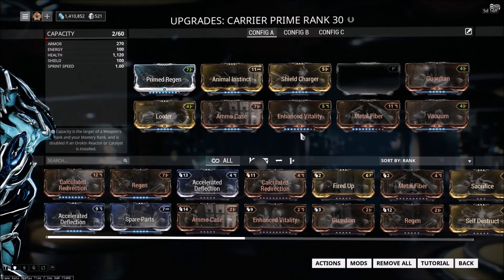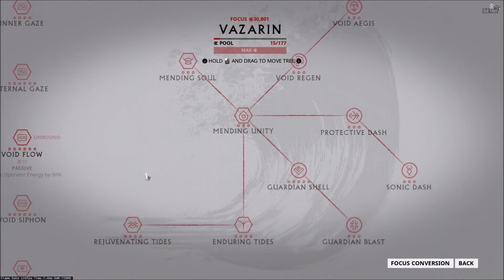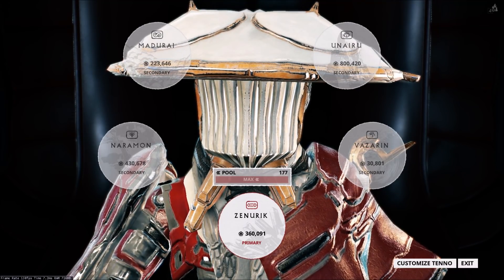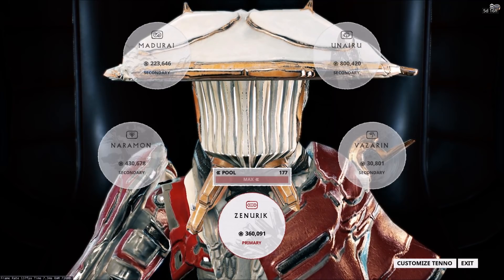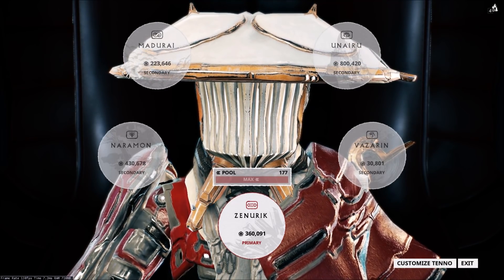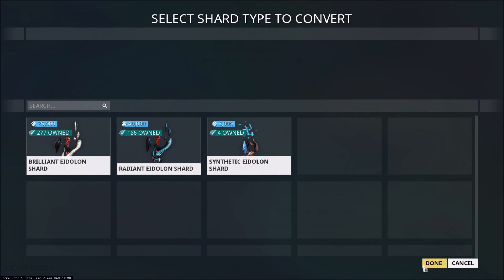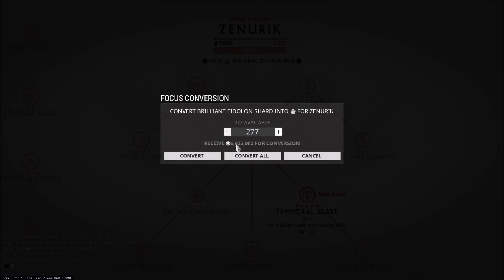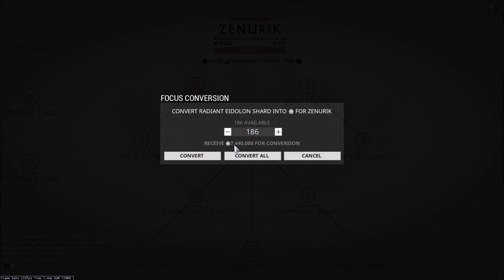I hope that showing some of the more efficient methods for farming focus helps people at least get started in the focus grind, because I know it can be pretty overwhelming starting out. As someone who has completed the entire focus tree in what probably took about three months, I will say that all of these methods pale in comparison to Eidolon hunting. Eidolon hunting is the far superior way to farm focus. The shards you acquire from Eidolons do not count towards your daily focus cap, and you can acquire as much focus in a day as Eidolons you can kill. As you can see in my focus conversion tab, I have a ton of shards left over — potentially 13 million focus I could convert.